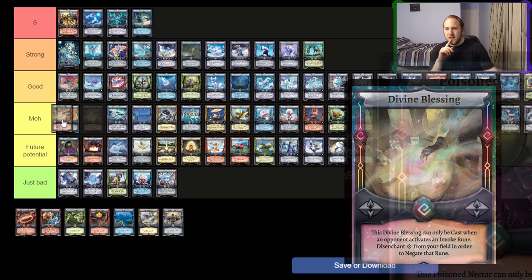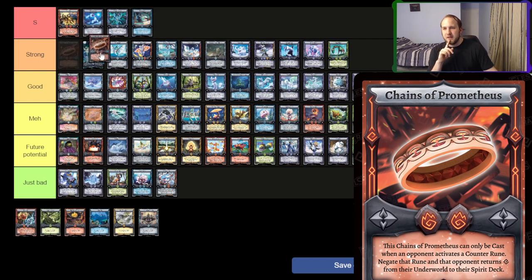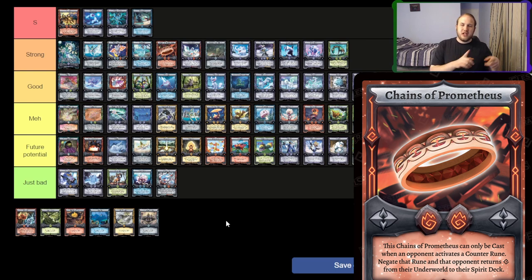Divine Blessing — I think it's a little bit weaker than Chains because you do need a board state to use it. However, stopping things like Earthquake and Tower of the Winds will be relevant. It's an amazing sideboard card, and you need divine runes to run with it as well to make it really worthwhile. So I think it's meh just because it's clunky, but in the right deck it's amazing. As Prenatius — I'm going to put it under strong because we're in a counter meta. It stops counters at counter speed, which is really good. The more Chains of Prometheus get run, the less it's going to be good, but counter runes are so strong they'll still see significant play. It will lead to a lot of blowouts where opponents rely on a Gorgon's Gaze that they can't actually get off.